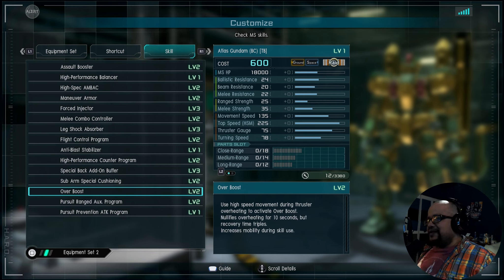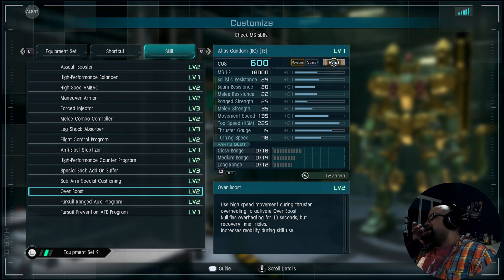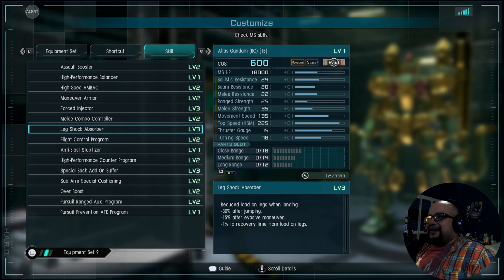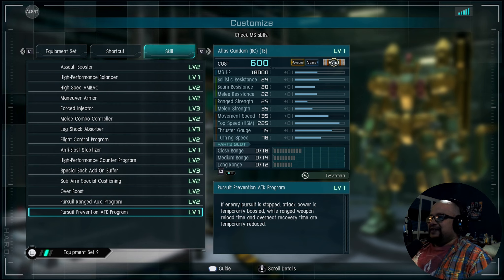Overboost is at level 2. I'm going to be honest, I kind of wish I didn't have this. Considering the kind of stuff you're supposed to be doing in this suit with the railgun, this seems very unnecessary. You're just being pressured into using it when you're getting staggered, because we do not have a roll on this thing. The force injector, although it is at 3, with a thruster gauge of 75, not the greatest. You're still burning through a fair amount through most redirects. Even though it has a top speed of 225, it doesn't really feel that fast compared to other stuff.